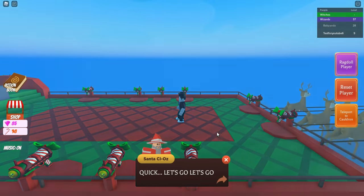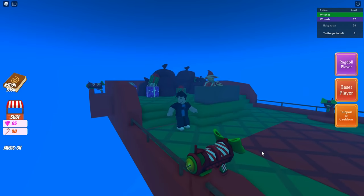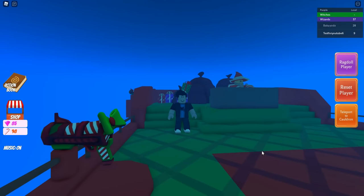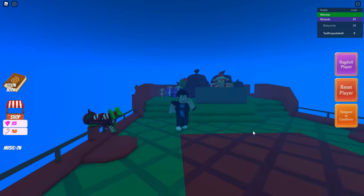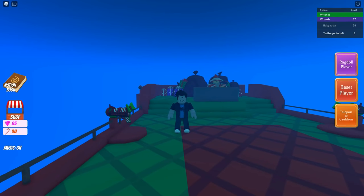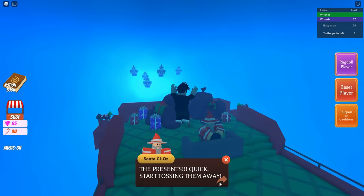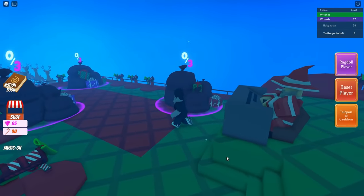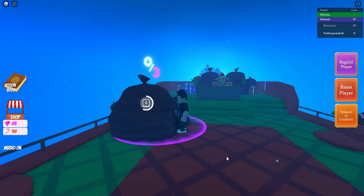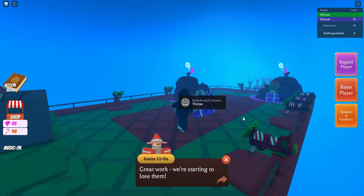The event is now starting. For the first part of the event, you just wait on the sleigh until witches start to follow behind Santa. We now have witches flying behind us, so we're going to need to throw off some presents to make the ship lighter. Just walk up to the presents, hold E, and do this as many times as needed until they disappear.